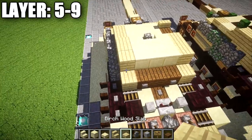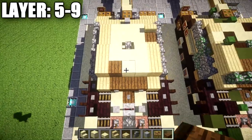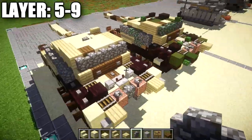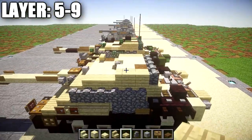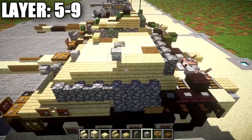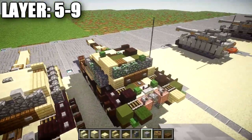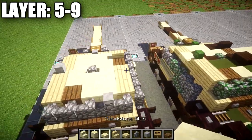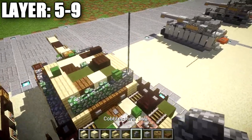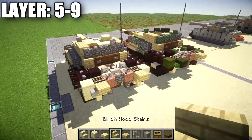Place a spruce wood plank right on the smooth sandstone block there, then take cobblestone walls and place a row of five across the back. Then place a skeleton skull on top of this birchwood plank, and another skeleton skull on top of the second cobblestone wall from the right side. Place a sandstone slab on top of the spruce-sandstone block on the right side. Finally, place one, two, three, and four iron bars going up from the cobblestone wall on the back right corner.